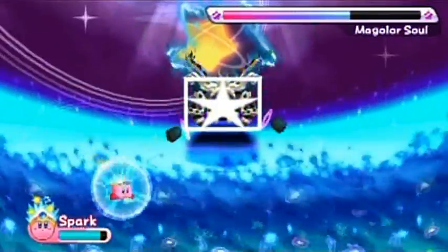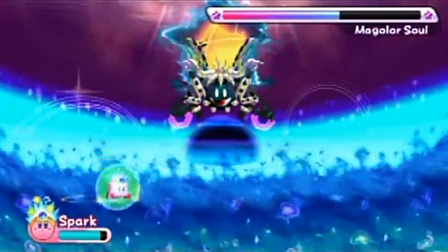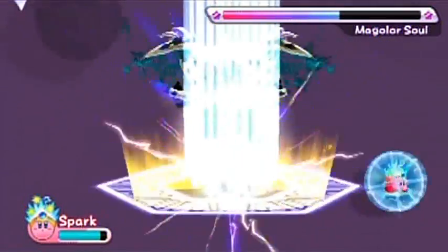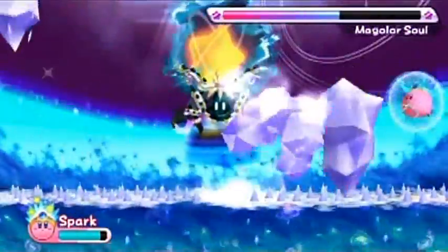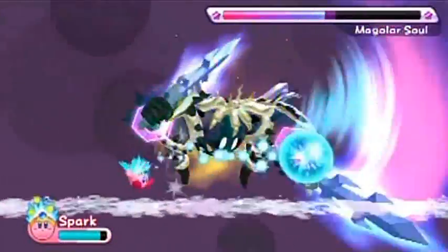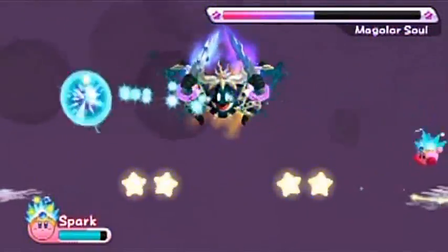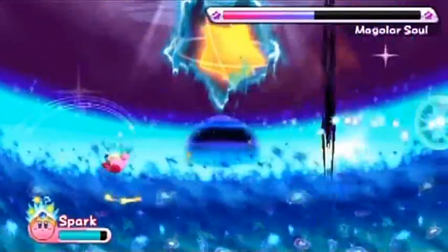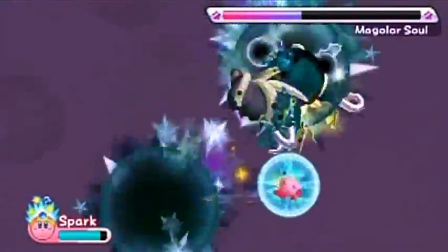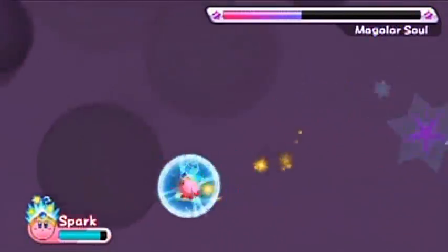He's got a couple of different screen patterns you need to get used to. Look out for the grand hammer ice attack — pretty devastating if you don't know how to dodge it; get off to the side. Dodge those and watch for the icicle spikes on the ground. For the sword, get in the center and go to the opposite side as you see his arms swinging. When he does both swords at the same time, go into the corner — that's how you dodge that.